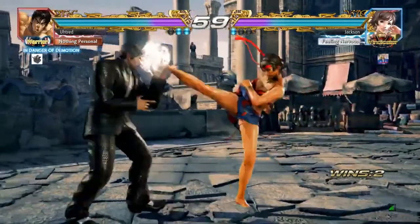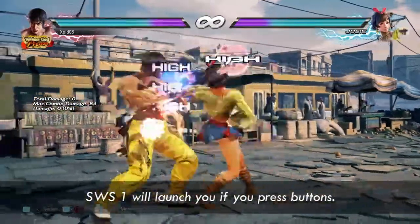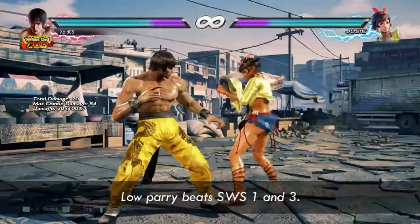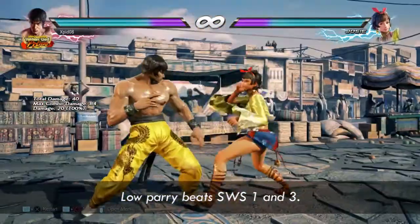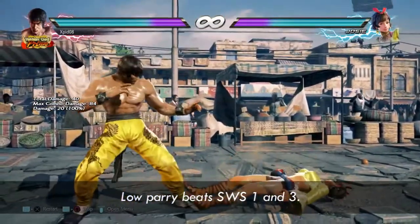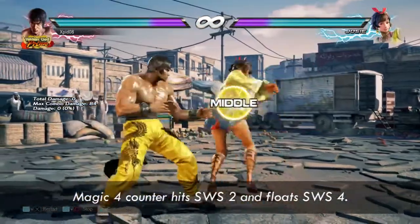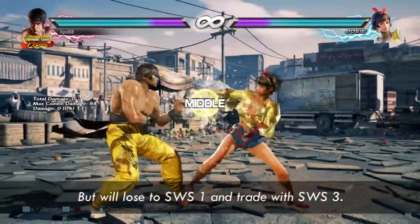Right here you got caught by a Switch 1 — that wouldn't have happened if you ducked the down 3-4 in the first place. If you block any kick that leads into Switch stance, the 1 option will counter-hit you if you press an attack button. The 1 and 3 options can be avoided by low-parrying, while the 2 and 4 options can be avoided by pressing buttons. A magic 4 will counter-hit the 2 option and float the 4, but you risk running into Switch 1 and 3.